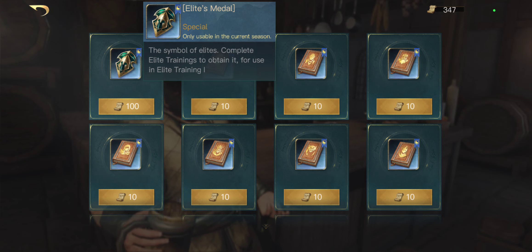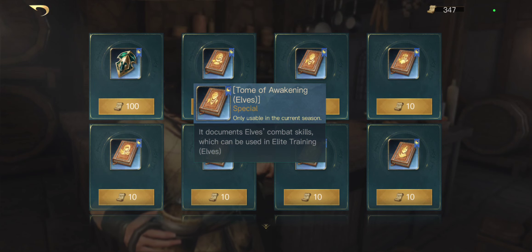From what I've seen, level 2 didn't require any of the trial records — it just required more of the racial items. For elves, you get these from sweeping that type of mob. You exchange 10 of your trial records for one of these, and you can get 10 for each of those quests.